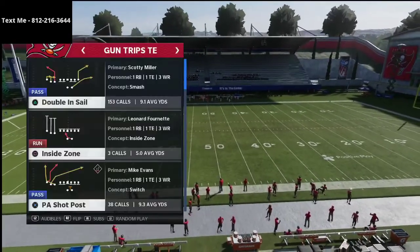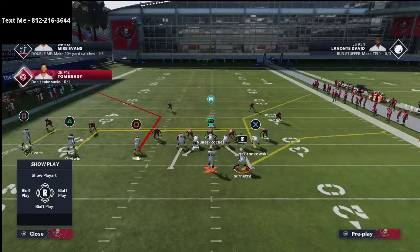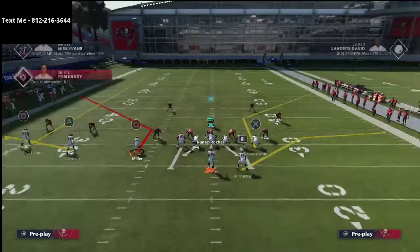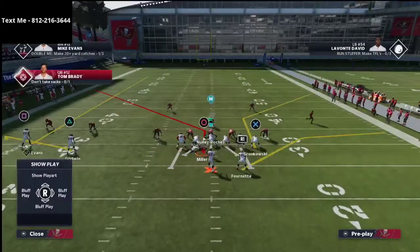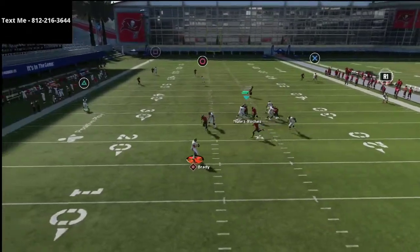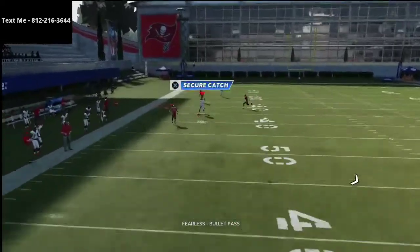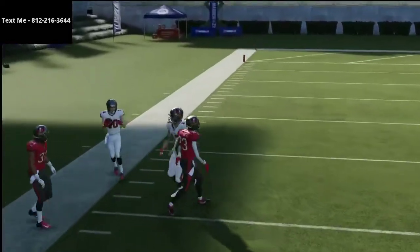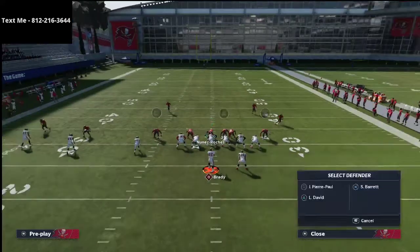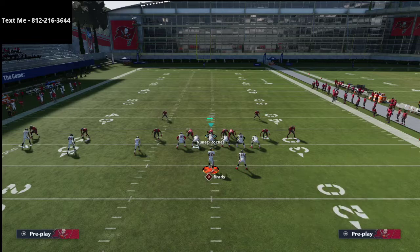First up is the play Double Sail. I really like this play — what I do is streak Mike Evans, put Chris Godwin on a flat route, then motion Scotty Miller across and snap it right there. What you'll notice is this gets over zone drops — those are 25-yard, very deep zone drops — and it gets into a really tender spot, giving you a play that does a great job of beating deep zone coverage.